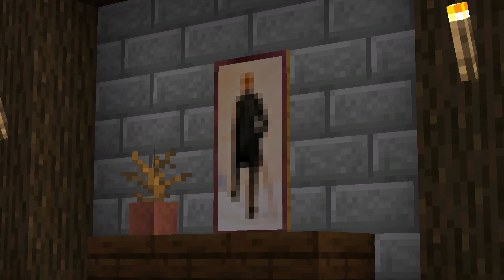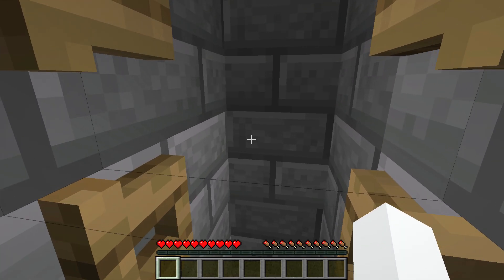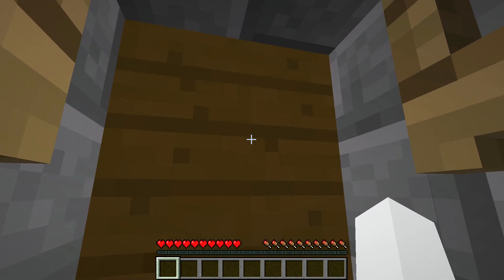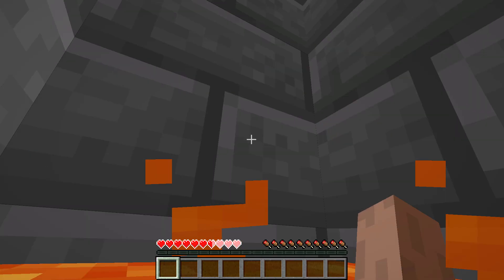Starting off, we have a painting with a twist. Everyone knows the good old secret door behind a painting, so it's no surprise that a lot of players will always check behind them, though what not everyone might expect is for the secret door to lead straight to their doom.